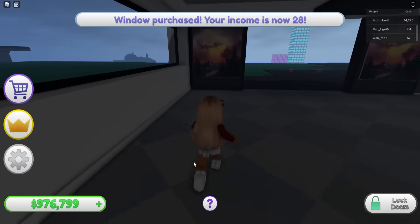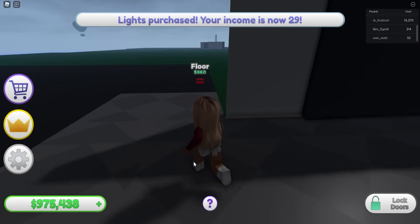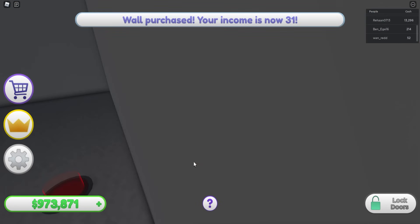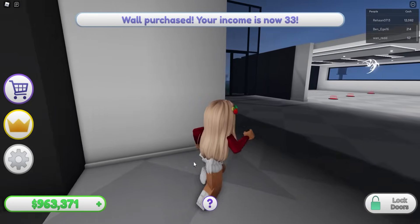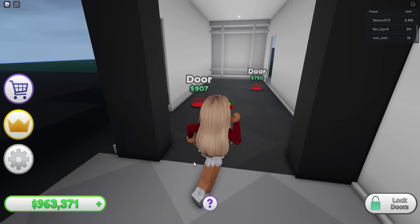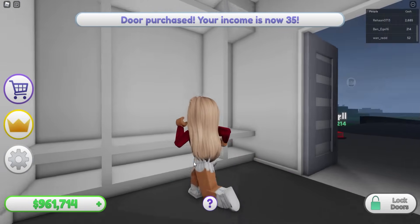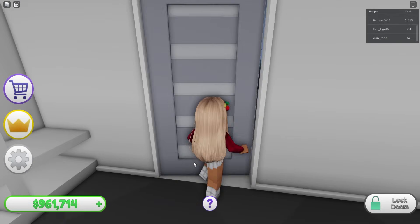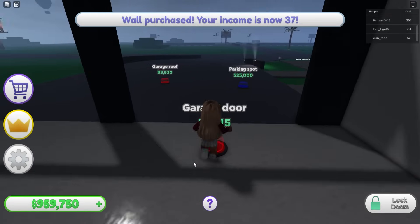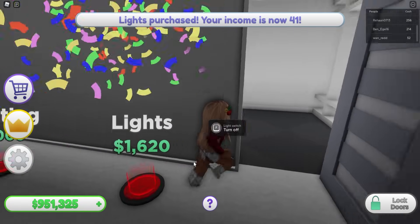Let's get some more walls and some lights, and do this side too - some more flooring, more walls, more lights. It's coming together though - look how cool it looks! It reminds me a bit of a Sims house. What's this area - can I put coats in here, like a storage area? Let's get some more walls, get our garage door, and then get the ceiling - perfect, and some lights.